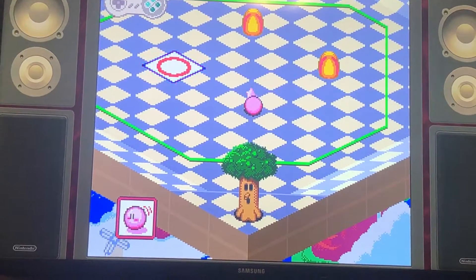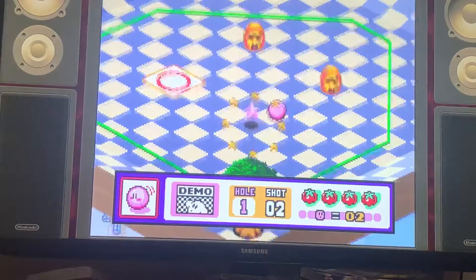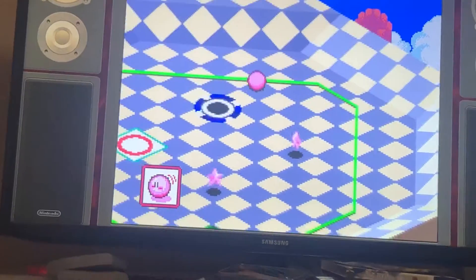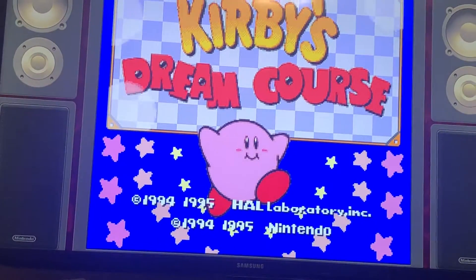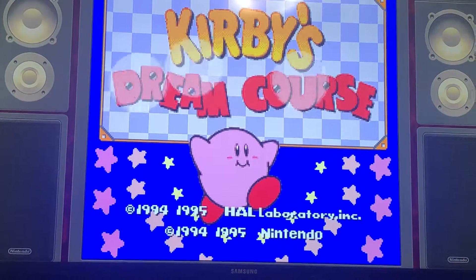You use Kirby to knock stuff out like a bowling pin. I guess you use the meter to increase your power to knock stuff out, then you bounce off and get a bonus - you can fall into the whole golf course. Pretty cool. Dream course, golf course, Kirby. Share your thoughts on Kirby's Dream Course, comment below and subscribe.